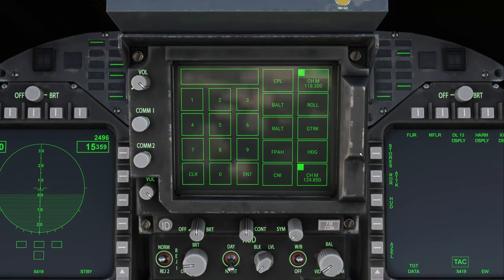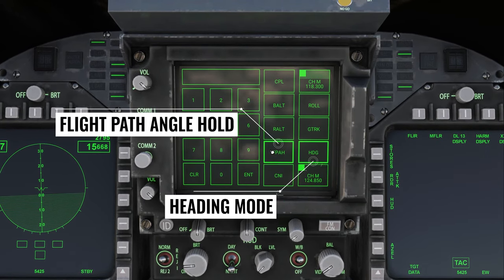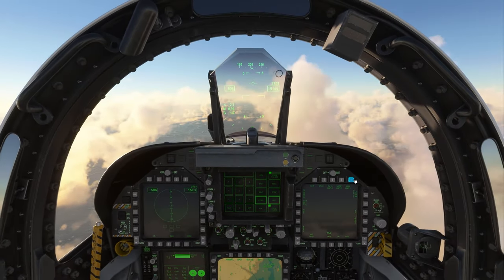I'm going to press the autopilot button on my stick. The two default modes are FPAH, which is Flight Path Angle Hold, and Heading Mode, which is obviously Heading Hold Mode.